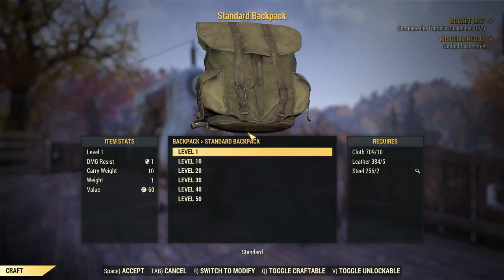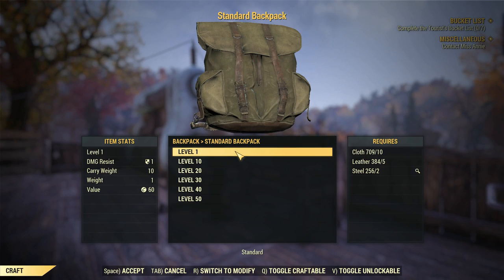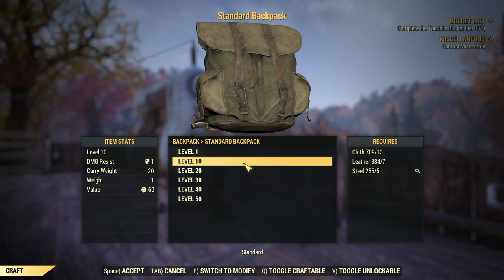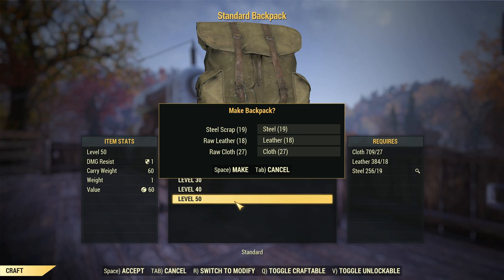We had the level 20 backpack, which is probably the first rank. You can craft a level 1, 10, 20, 30, 40, or 50. It goes up 10 carry weight every single time. The level 50 backpack, which I'm going to craft right now, costs 27 cloth, 18 leather, and 19 steel - it is nothing as far as resources go comparatively.